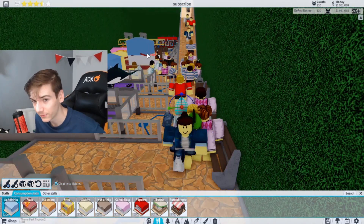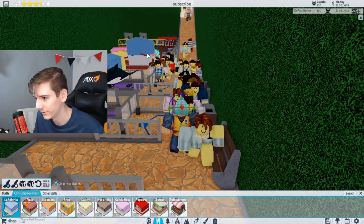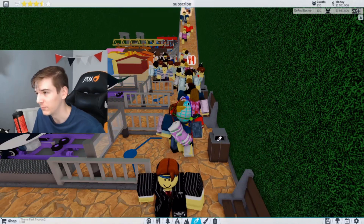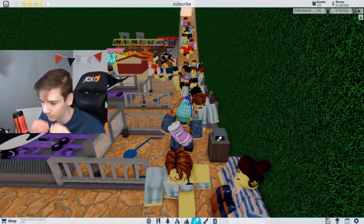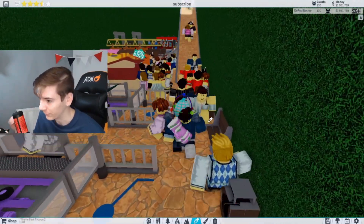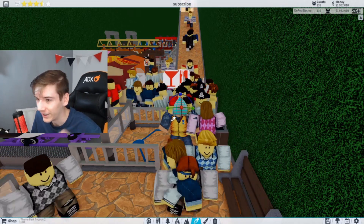Now that you've added benches, stalls, and roller coasters, it's time to get four stars. To get four stars you're going to want bins literally everywhere, but that's not all — there must be no trash in your park at all. This might take quite a long time, but if you have trash everywhere, just delete the path and replace it — it'll be a lot quicker than cleaning it all up.